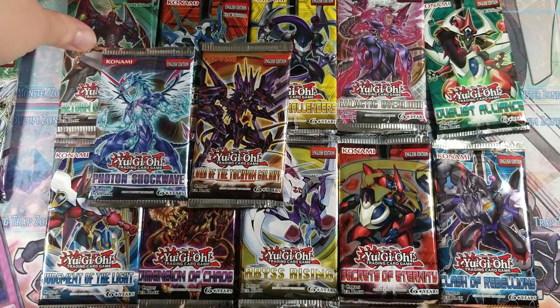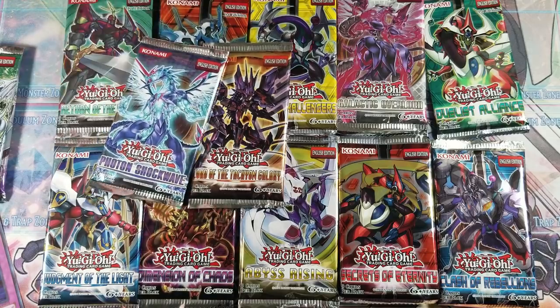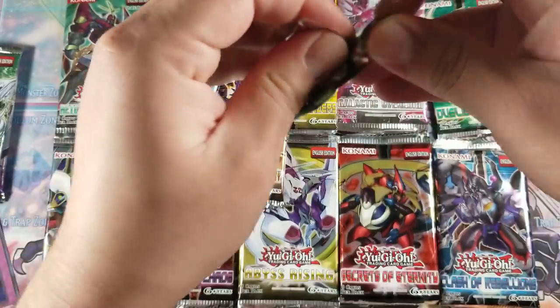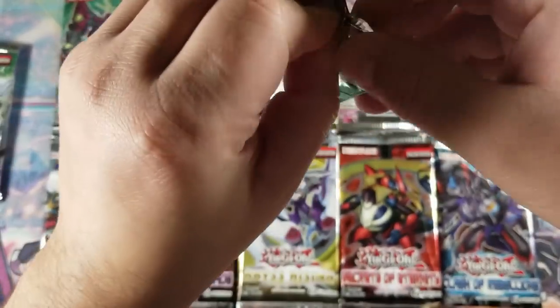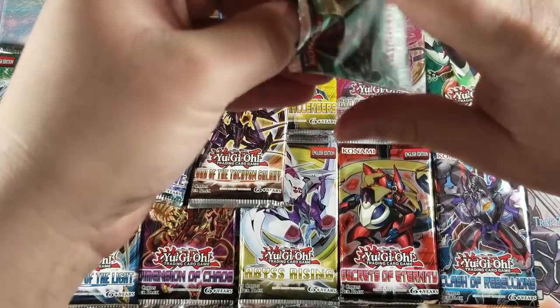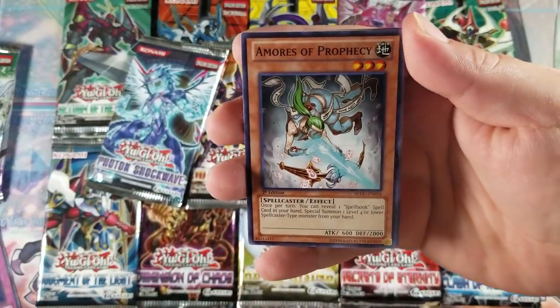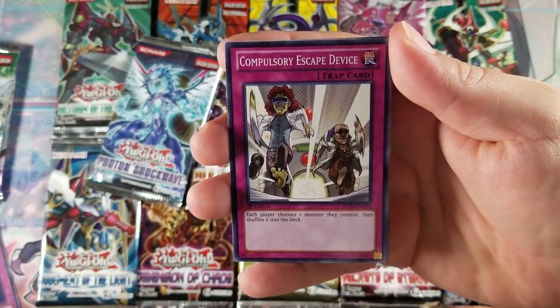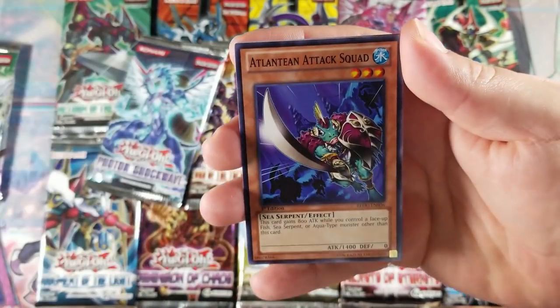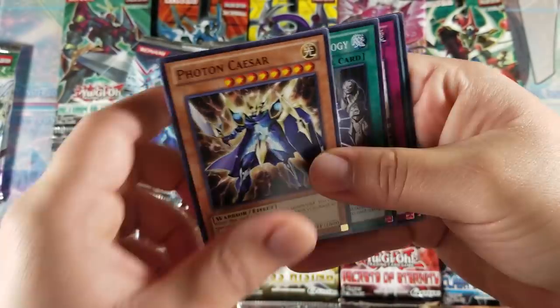Let's go with this set — this is the only set that's ever given me a ghost rare, so maybe it'll give me a second one. I've only ever pulled one ghost rare. I've pulled a lot of ultimates, but no ghosts — well, one ghost rather. We got an Amorous of Prophecy, Compulsory Escape Device, Spell Book of Power, Landing Attack Swat, Anomaly Crystal Bones, and no hollow from this one either.